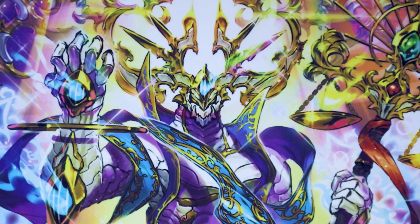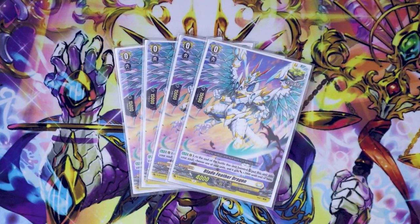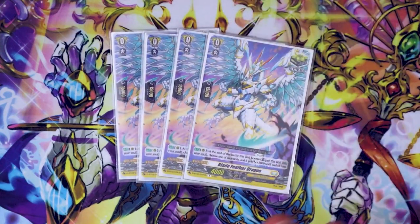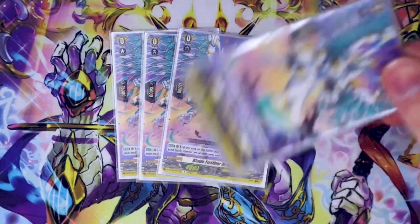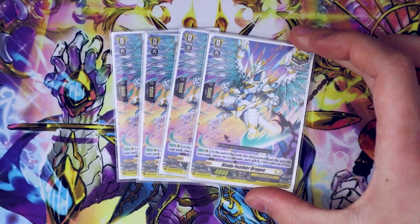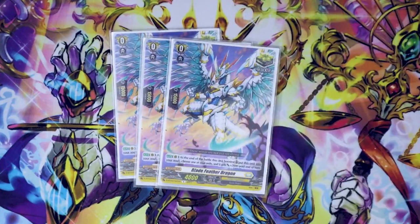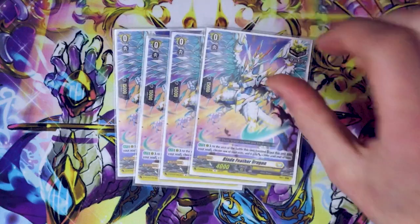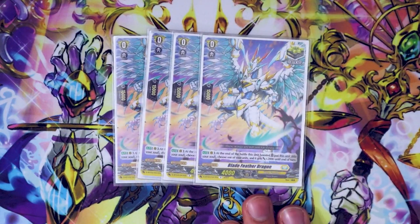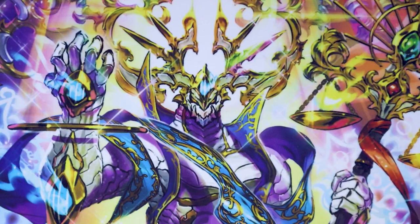Going into our crits, starting with a new card, Blade Feather Dragon. At the end of the battle that this boosted, you put this into your soul and choose one of your units and it gets 2k. The extra 2k doesn't really change the numbers too much, but if you really need to throw down a unit onto your board, you can use Lag Rally to rest stuff, throw down Blade Feather so that the next turn when it stands and boosts, you can move it to soul. Or if you call it from the top of your deck through Fort's skill, you can put it behind your Vanguard so at the end of the battle it boosts, goes to soul, and now you have soul for Fasciata. Blade Feather is just a crit with a skill, and crits with skills are better than vanillas.